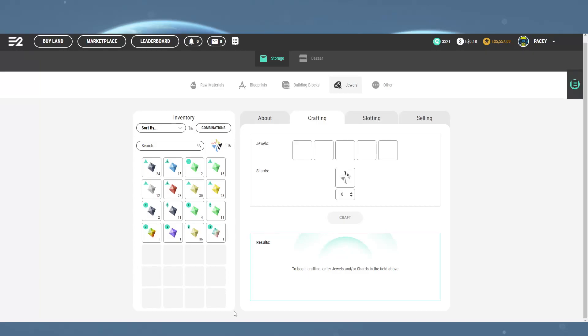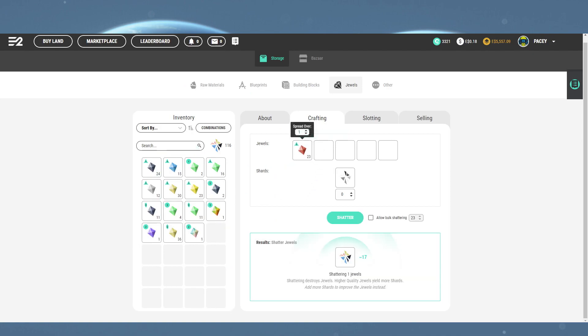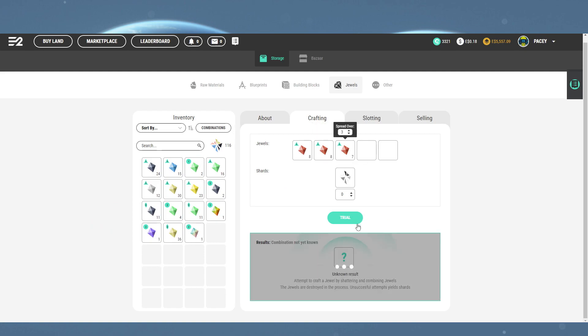Here's a step-by-step guide on creating a purple duo. First take your tier one reds, spread them over three rows, click craft and create a tier two red.